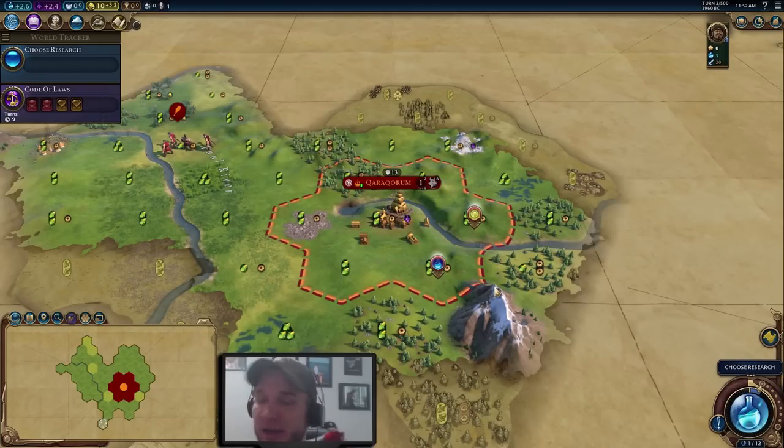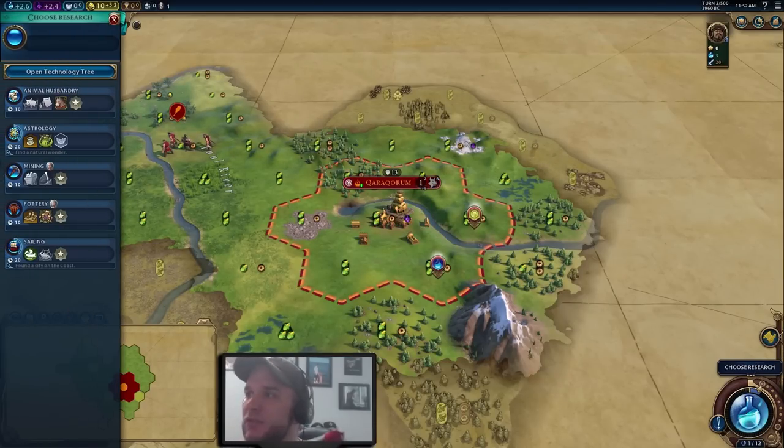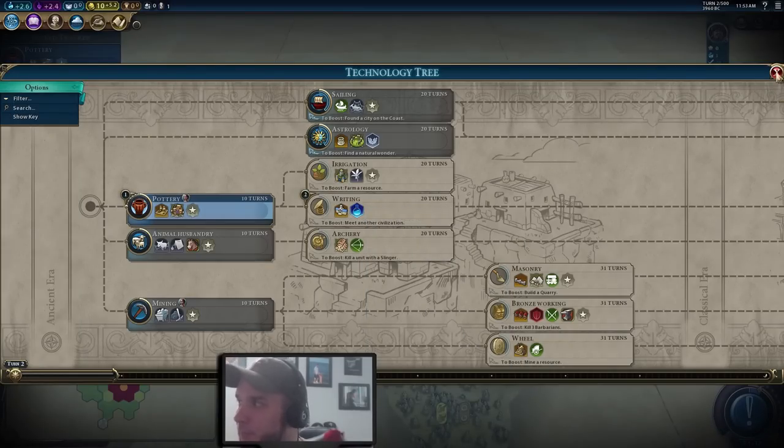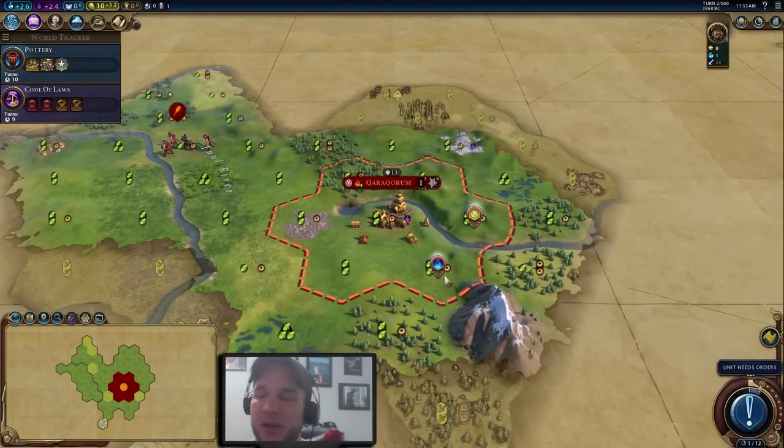Those are definitely things you want to prioritize, and having a scout helps you do that. If you're feeling insecure about being attacked, you can build warriors instead and use them for the same purpose — they just don't get the movement bonuses scouts do. We're going to prioritize going straight for Writing first, because we want to get that campus down as soon as possible to start getting science bonuses and make progress towards our tech tree priorities.